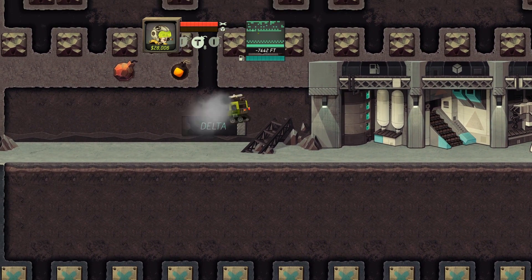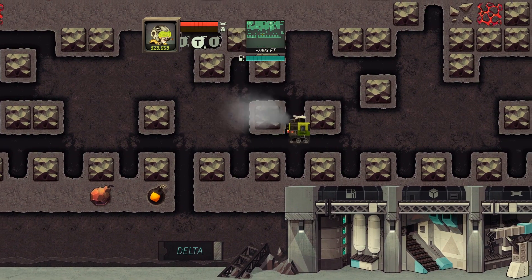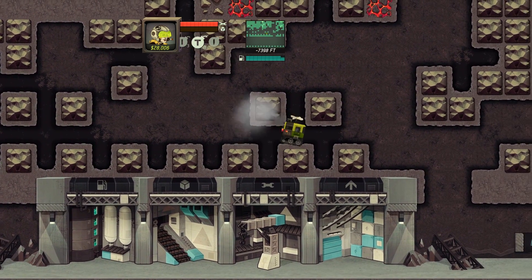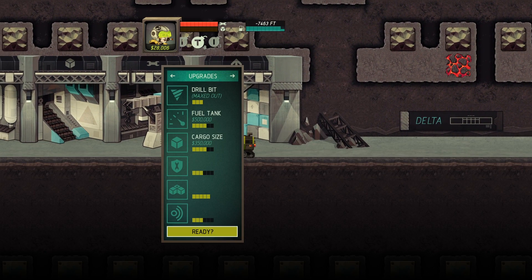Hey there, space miners. I'm Blitz. Welcome back to a game called Super Motherlode — the really old one that's based off the other really old one. We've got a job ahead of us today. We're at Zone Delta, and the comments from the last video say that I can actually scroll down farther.